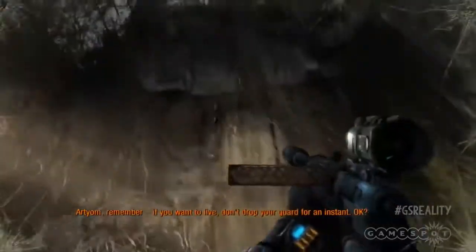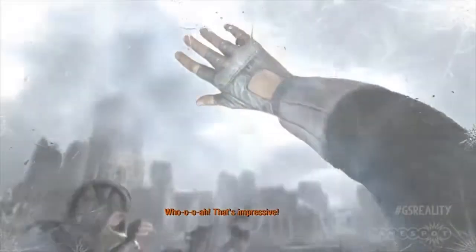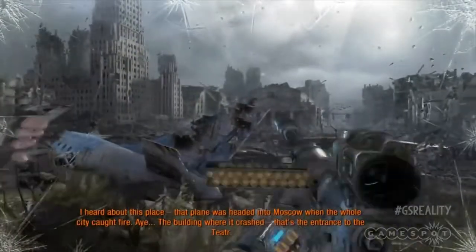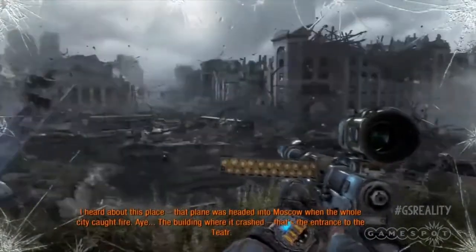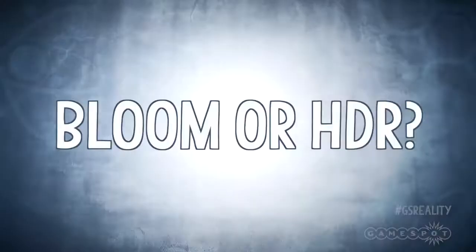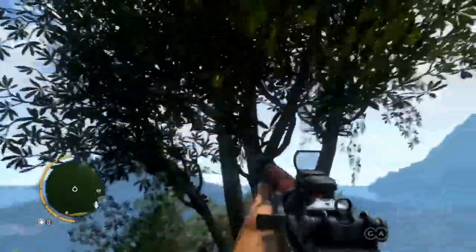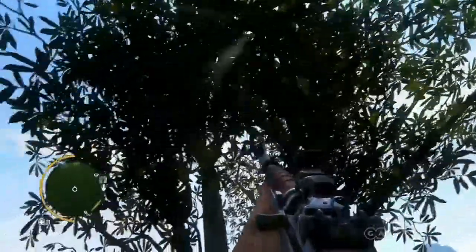Both Bloom and HDR attempt to make lighting more dynamic by realistically simulating the way the human eye, or a camera, experiences light. For example, both replicate the over-brightness the human eye experiences when moving from a dark space to a brightly lit one — like emerging from a deep dark dungeon into the sunlight. What's the difference? Well, HDR is basically Bloom Plus. It's smarter, arguably gives better results, but is also more processor intensive.